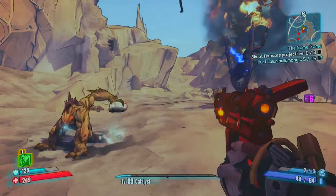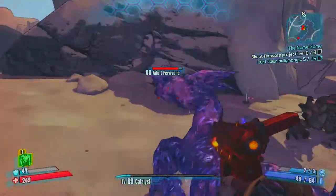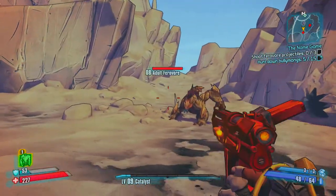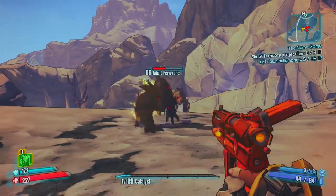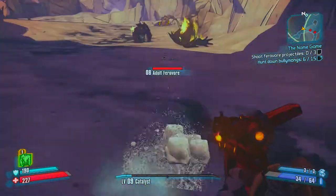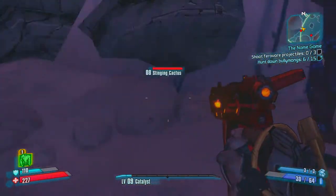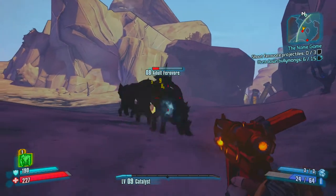We have to shoot their projectiles, so I'm gonna run away. I need a bully mong slinger — or sorry, a ferrovore slinger. This is definitely the hardest objective because getting them to throw stuff is tough, and then shooting it out of the air is a little bit harder too. He's gonna die. There was one last guy over here that maybe we can piss off. Okay, there we go — start throwing stuff at me. Looks like he's stuck, so let's just finish him off.